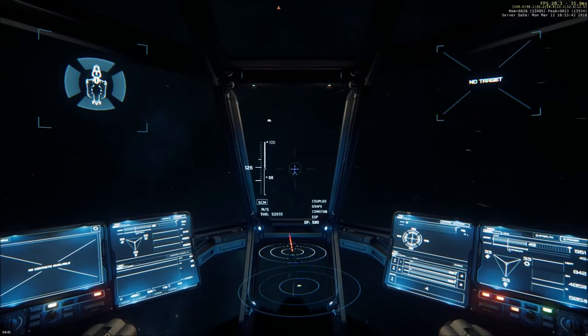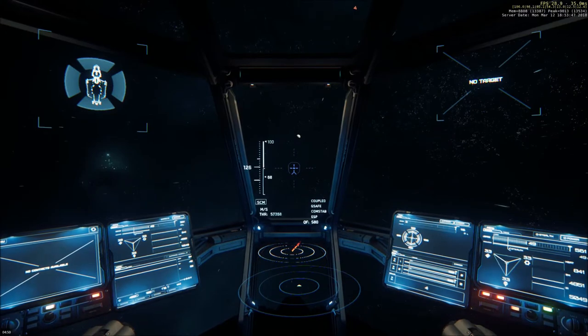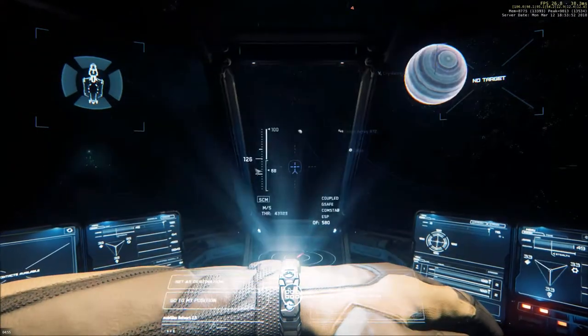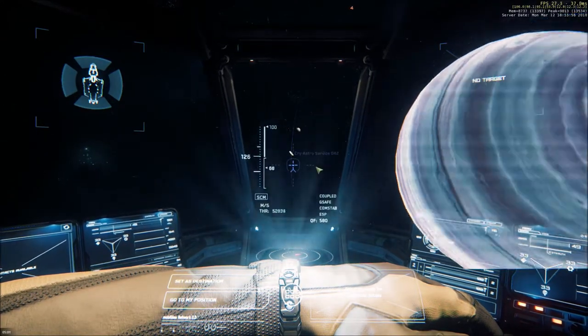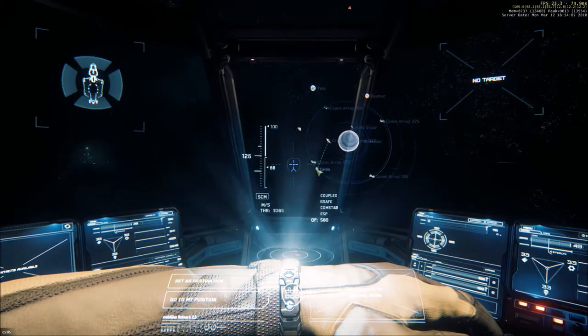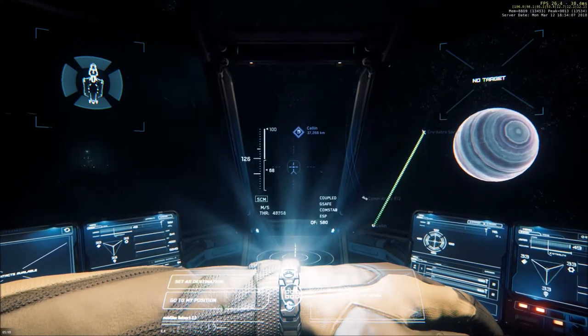So there's where we're going — that bright little dot right in the center is Crusader's third moon, the moon of Selen, which we've not yet visited. Now that I've flown all the way out to Cry Astro, Crusader's no longer obstructing my path so it should be fairly straightforward. Just set Selen as a destination and there we go.